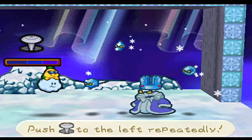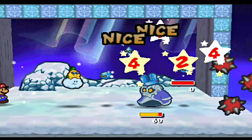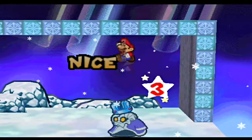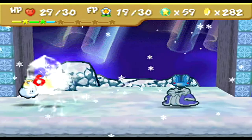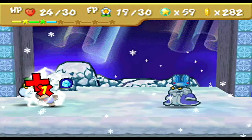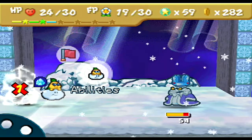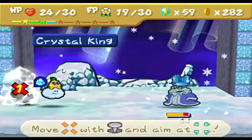Let's use another Spiny Surge — it's 4 FP, which is a lot, but you got to do what you got to do. Take him out. He's down to 60. We're going to do a regular jump here because I don't want to waste FP. Oh no — as I was just about to talk about it, there is his little ice beam thing. It will freeze you. That power bounce was cut off early.